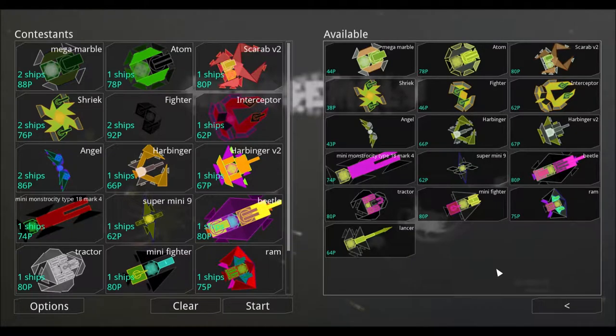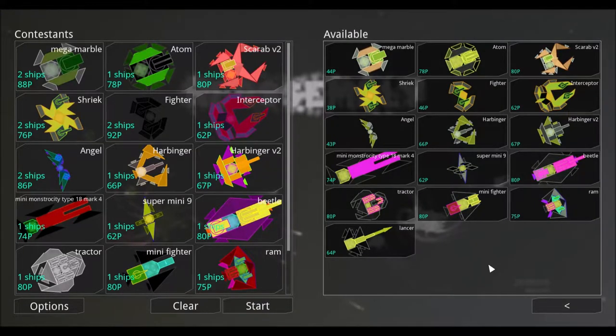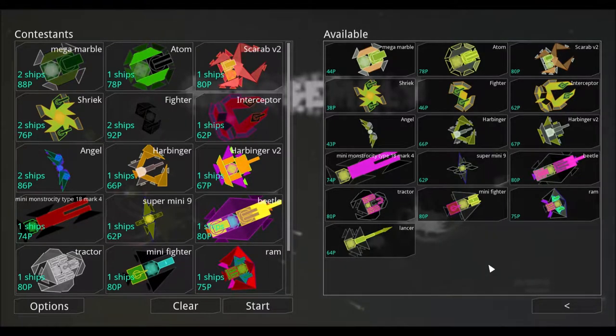Hello, and welcome back to our reassembly series where every week we put 16 ships head-to-head for your viewing pleasure. Last week's winner was the mini death bulk, so congratulations to him. This week we have a brand new lineup of 16 contestants all ready to go.